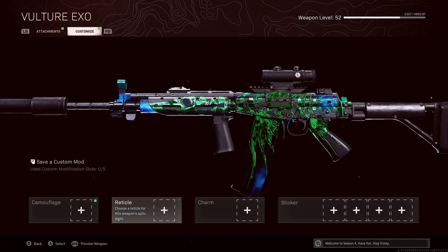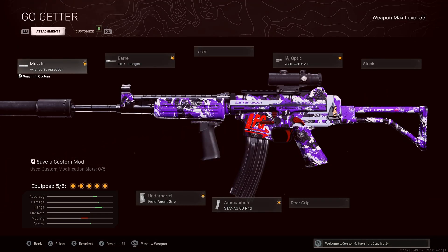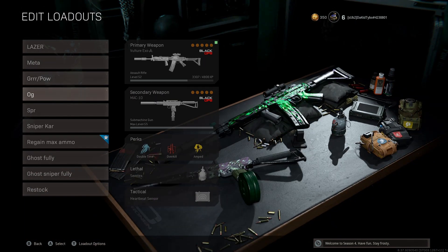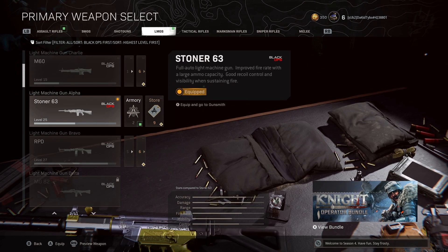They changed the iron sight positioning so it actually looks amazing. The KRIG is basically the same besides the barrel changes — Agency or Ranger barrel, Field Agent grip, 60-round mag, and 3x optic — the basic build. It's really good. I've used both of these and you'll probably see gameplay in the next couple of days. I'm also trying to get a gameplay with the AMAX and the Milano, because I need to level up the Milano, but the Milano got a little bit of a buff.